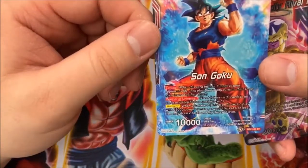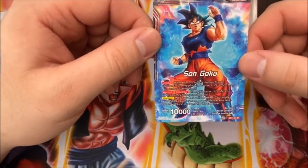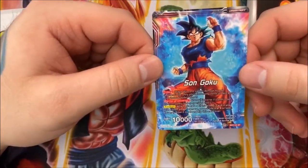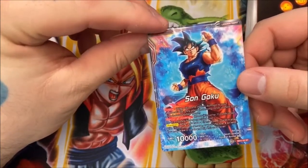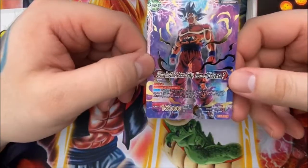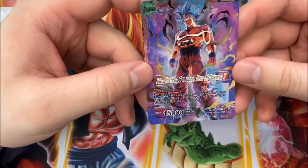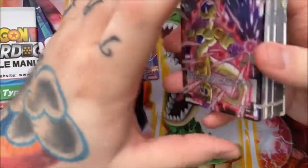The leader we get is Son Goku. On his main side, he has Critical, and the Warriors of Universe 7 trait, which we haven't seen since Tournament of Power or maybe even the Ultimate Box. He awakens by having a Universe 7 card in play with 25,000 power or more and four less life — you draw two and flip them over. He becomes Ultra Instinct Son Goku, Hero of Universe 7, who also has Critical and Warriors of U7. When this card attacks, draw one card, then choose up to one Universe 7 card in your battle area — it gets 5,000 power for the duration of the turn. That's a really good leader.